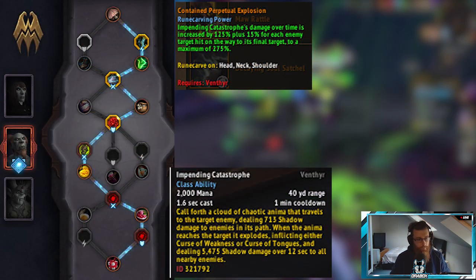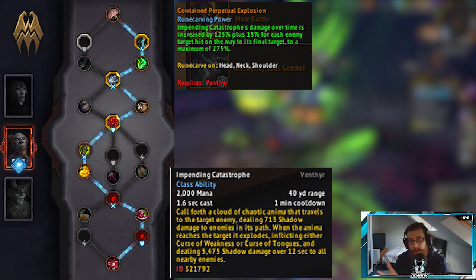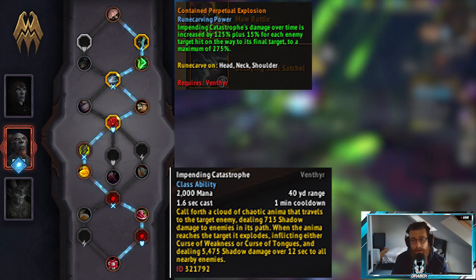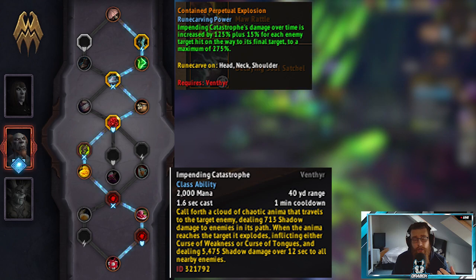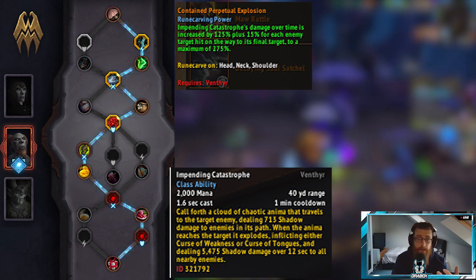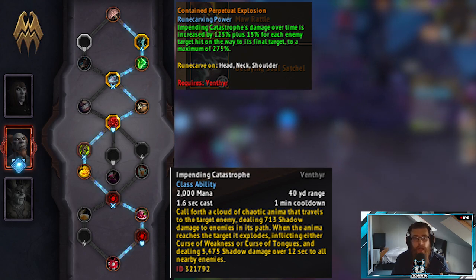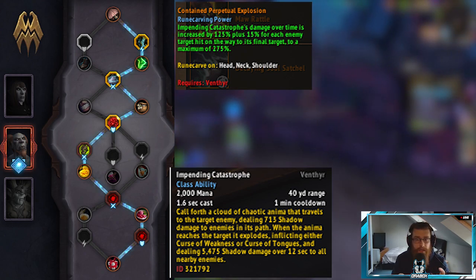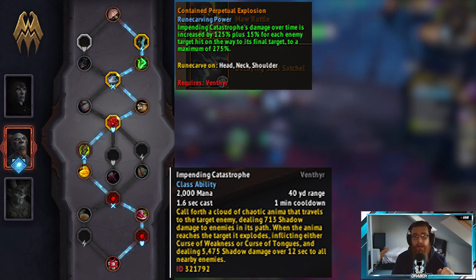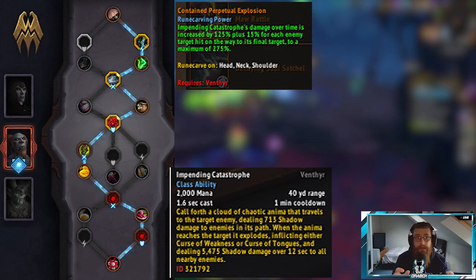On the vein of niches, Venthyr is more of a tank utility with damage element, primarily in things like Mythic Plus. The reason for this is Impending Catastrophe smartly applies your Curse of Tongues or Curse of Weakness to targets based on whether they're casters or melee adds respectively. Especially in higher keys, this can be a real godsend for your tanks, or if your group is lacking in kicks, using Curse of Tongues is really helpful. Using your curses appropriately can make a real difference in a group.